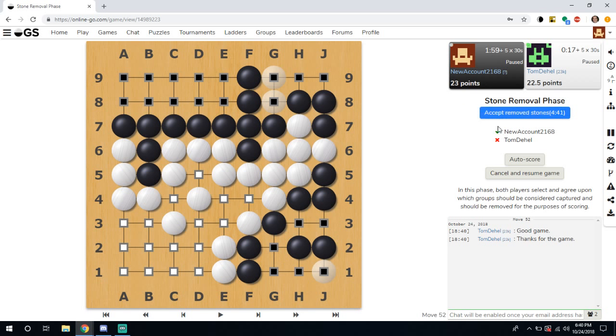I have accepted the result and I'm just waiting for my opponent to accept as well. Up here you can see the points: 23 points to 22.5, so it looks like we will win by half a point.